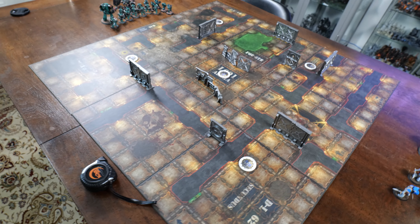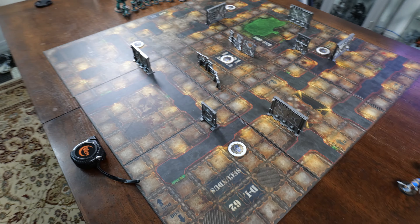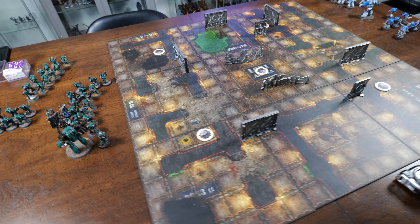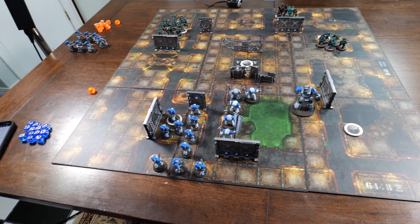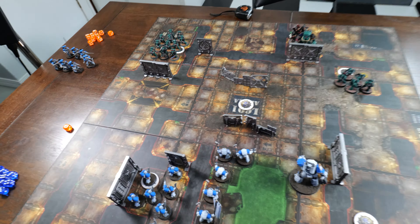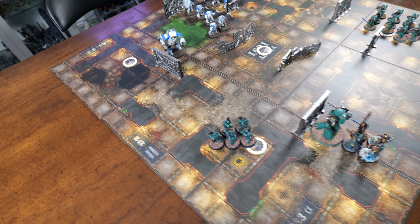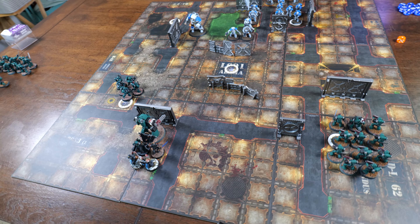We are playing the Zone Mortalis core mission Sector Control, where we gain one point for each objective marker controlled at the end of each game turn. We used the Necromunda Zone Mortalis tiles in a three-by-three configuration — we forgot it's supposed to be four-by-four, so that's our bad. I deploy pretty defensively, he deploys pretty aggressively — makes sense, attacker versus defender. Let's jump into the game.